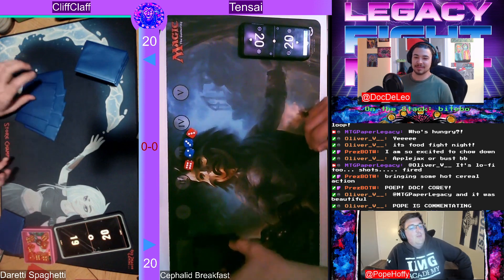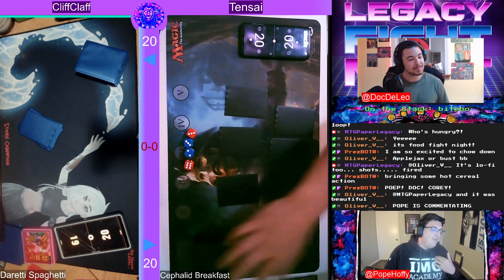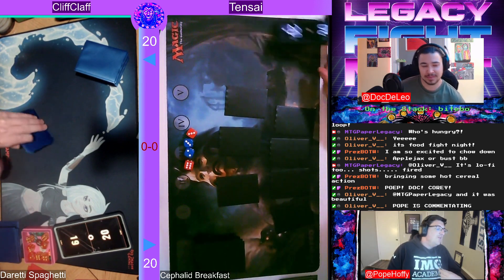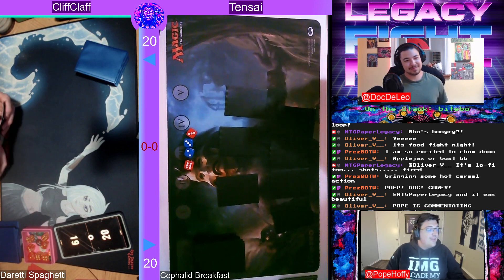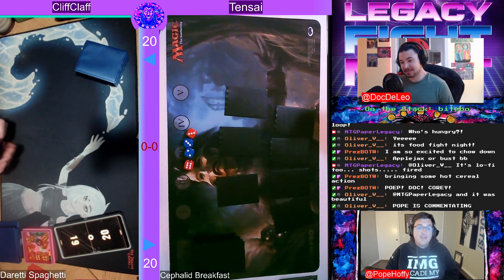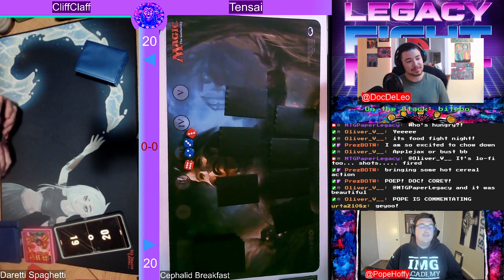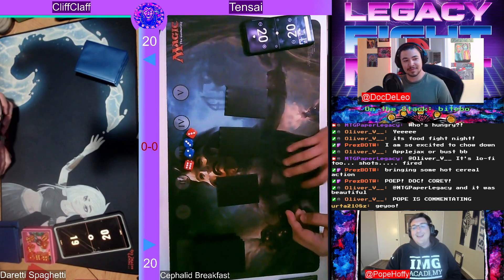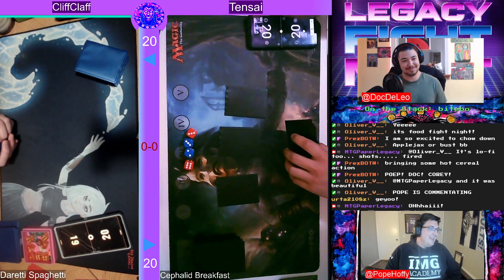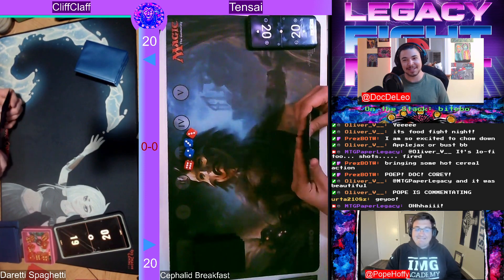For those of you who don't know, this is our Tuesday night fight night where we try out wild ideas from our mod team and our Discord community. We do pre-Innistrad legacy, mod nights, and tonight is a good one. We've got food-based decks — though here's the problem: Tensei plays this list normally, this is Ted's main deck, his main squeeze.